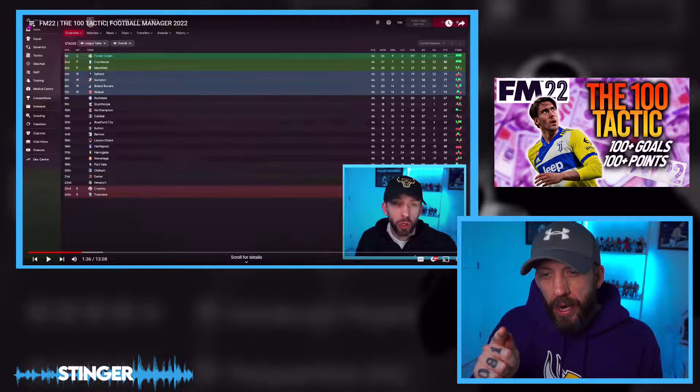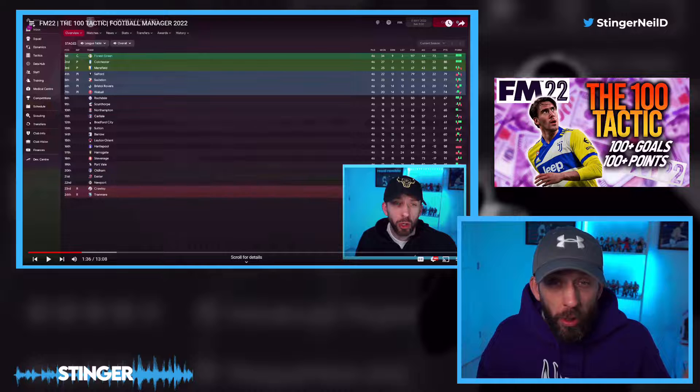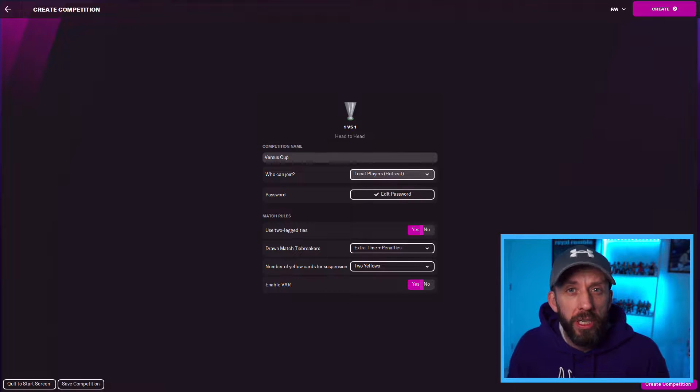Bearing in mind that the Zeo Remix was kind of the Stinger Zeo tactic but tweaked here and there, how are they going to do head-to-head, face-to-face? We're going to use versus mode, head-to-head, using the same teams against each other. We'll do two legs, make it home and away, make it fair. Which is the best of these two bad boy tactics?